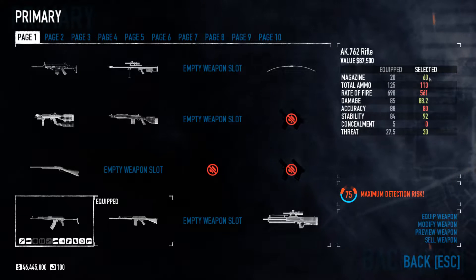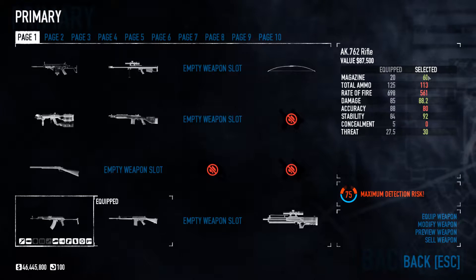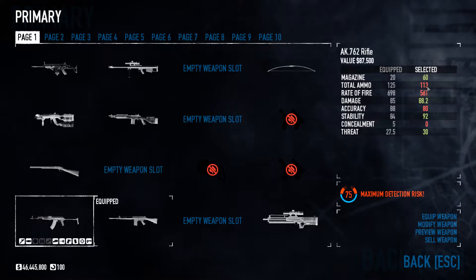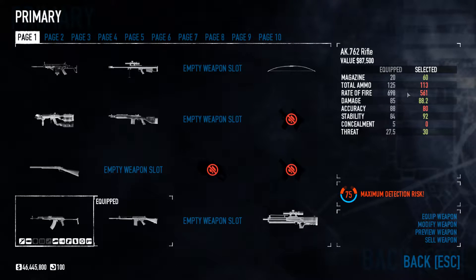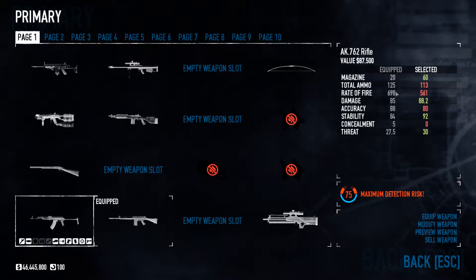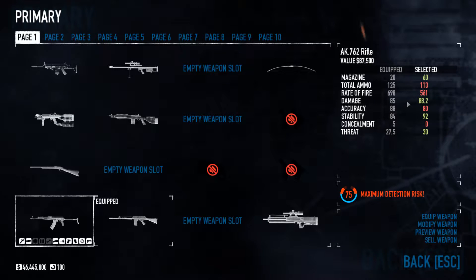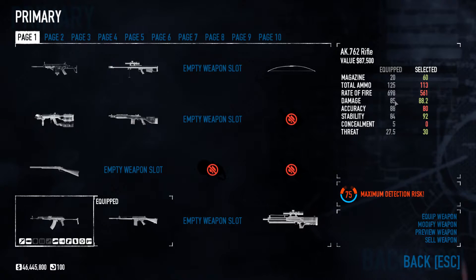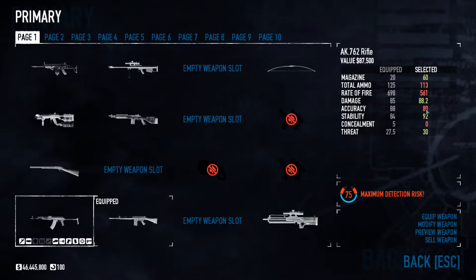Now the magazine, we're not going to talk about that just yet — I will get to that part shortly. As you can see, total ammo: the Falconer rifle has more. And on the rate of fire, the Falconer rifle is about 140 higher. Damage is slightly less, but that is a very small difference. Accuracy is eight points higher.